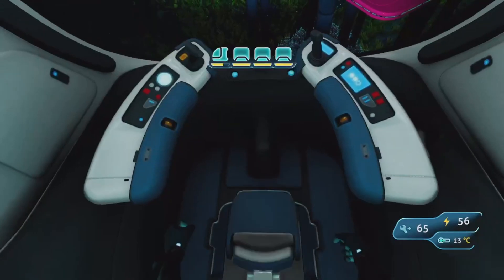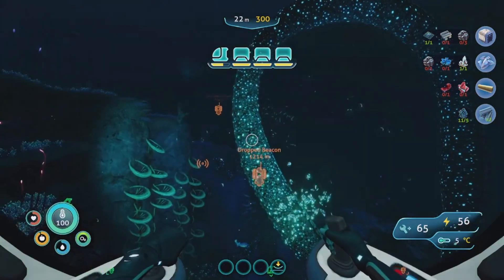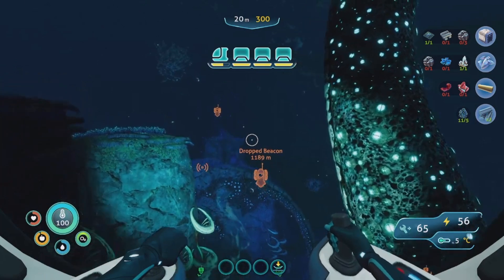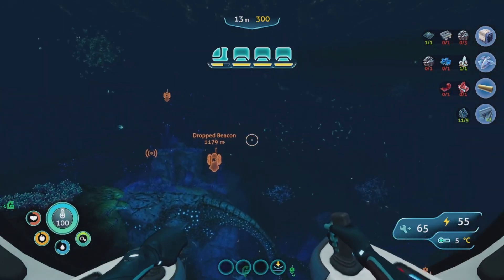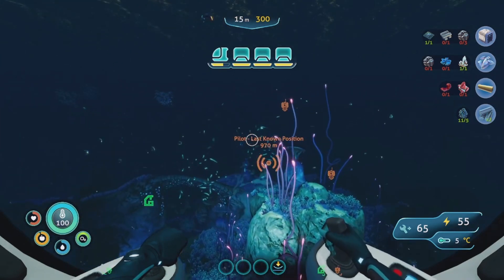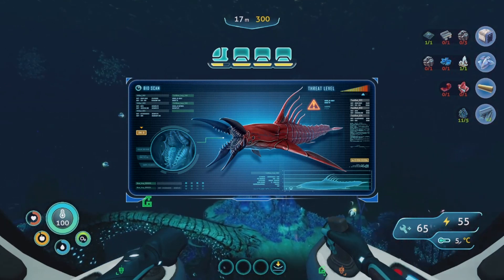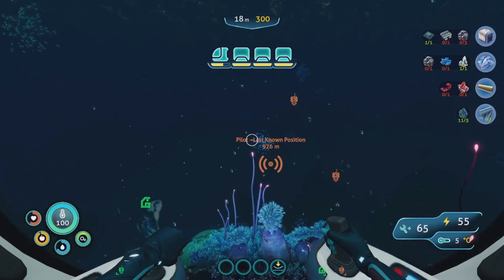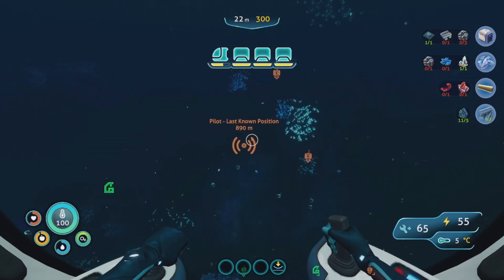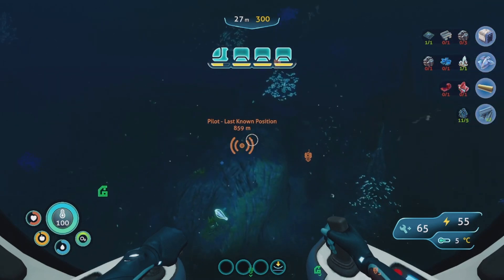Alrighty guys, we're gonna go ahead and head out now. We got a little bit of extra water — not that we'll need it. So let's look for a good place. This may sound stupid based off my last video, but I'm thinking maybe around the floating islands. I know this is a bad idea because of the Chelicerate — by the way, I literally don't know how to say their name. But right now we're just gonna head out and look for a good place. This is about us — our home.